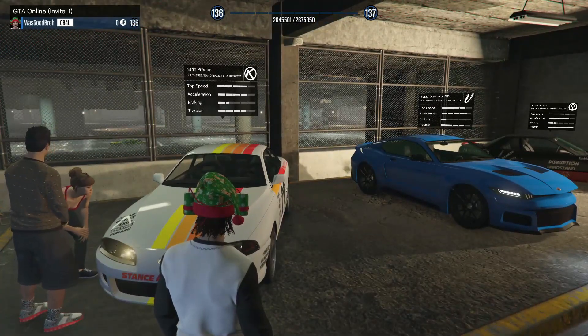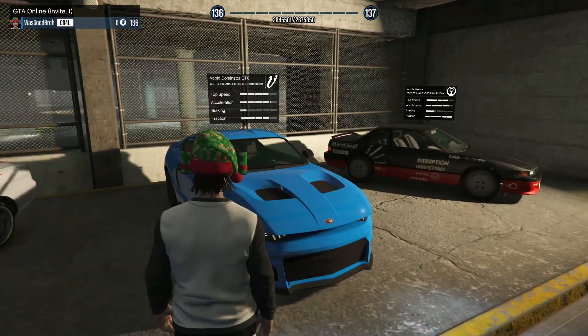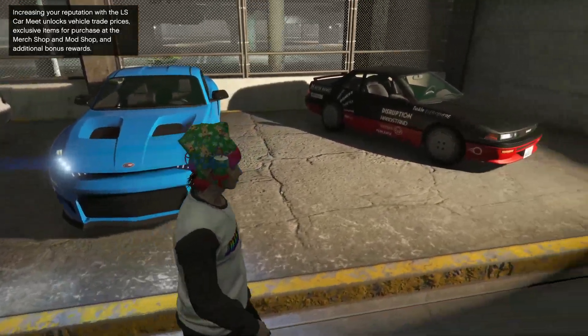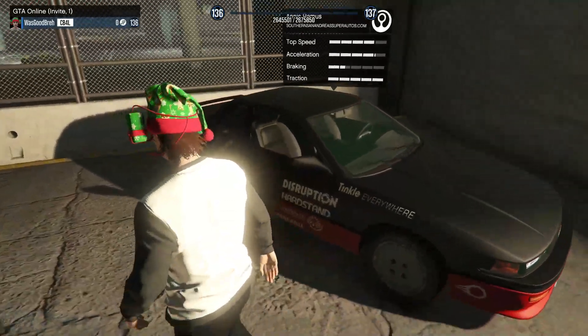For the vehicles that we can test drive this week, we've got the Karin Previon with a W livery, the Vapid Dominator GTX W car, and the Annis Remus W.